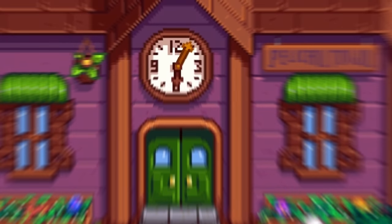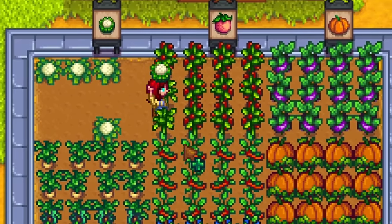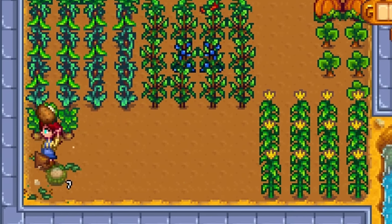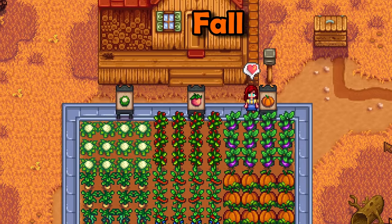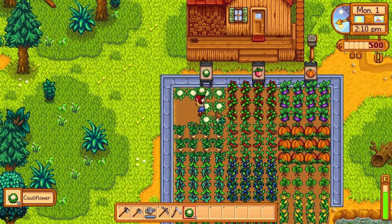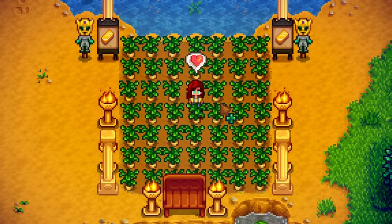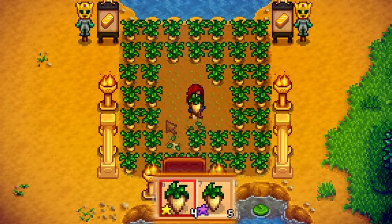Okay, step one. You need to complete the community center. To do that, you are going to need to plant basically every single crop in the game across the three main seasons — pumpkins, blueberries, melons, all of the good stuff. It will take you at least 70 in-game days, but then you can complete all of the crop bundles. Don't forget about those gold quality crops too.